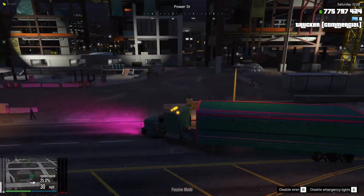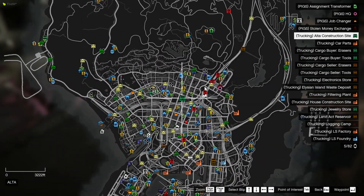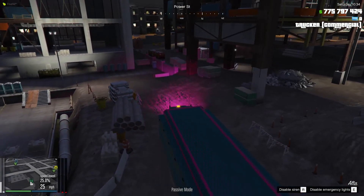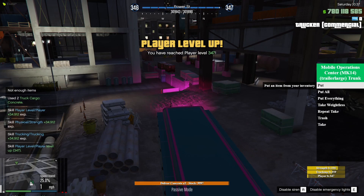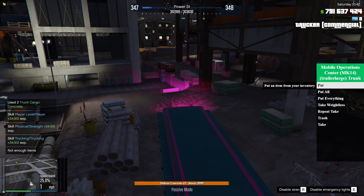Okay, here we are. In order to sell the concrete you'll need to come to the Ulta construction site, which is sort of in the middle of the top of the city — right here, it's a little green truck symbol. Just drive on in and sell your concrete. And there we go. I got just about 16 mil — it sells for 800k a piece, and since I had 20, that's 16 mil.